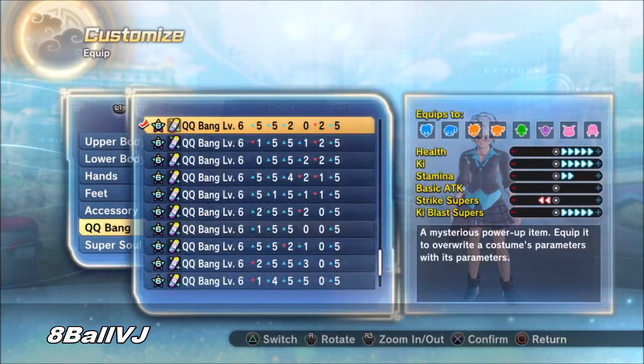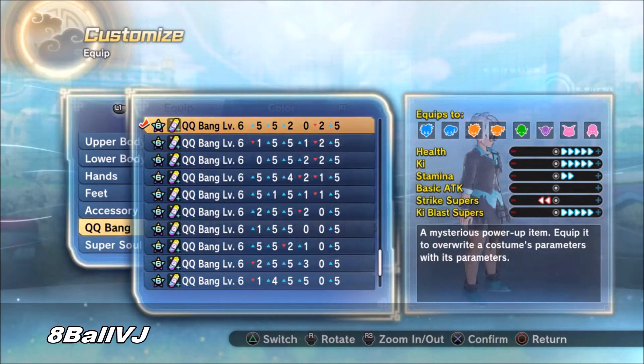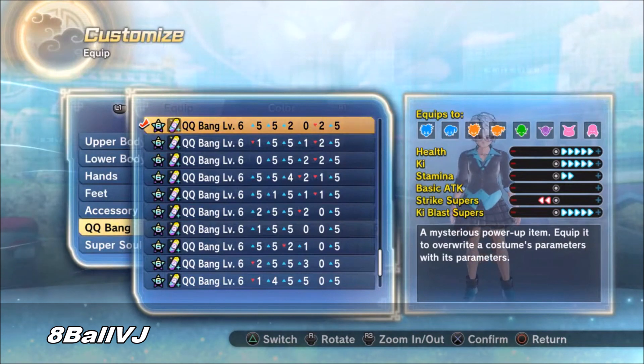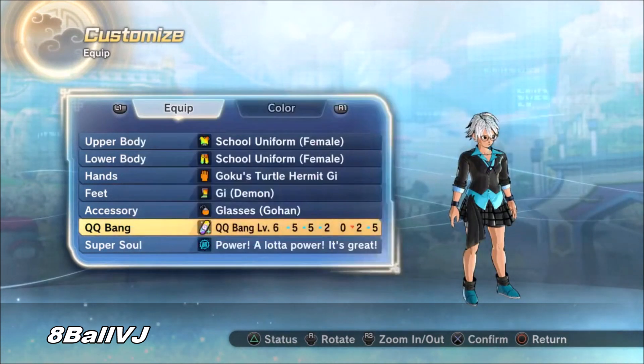For your QQ Bang, if you have something like this that can boost your health, ki, stamina, ki blast supers plus five — that's basically what you're going to want for this build. If you have something better, that's fine, as long as you have your ki blast supers boosted and you're healthy you should be good.